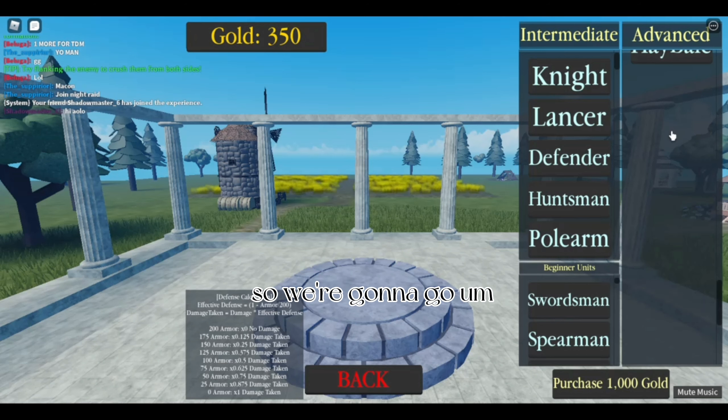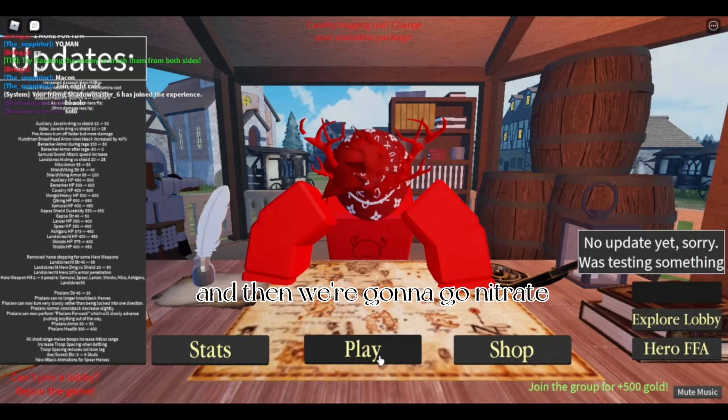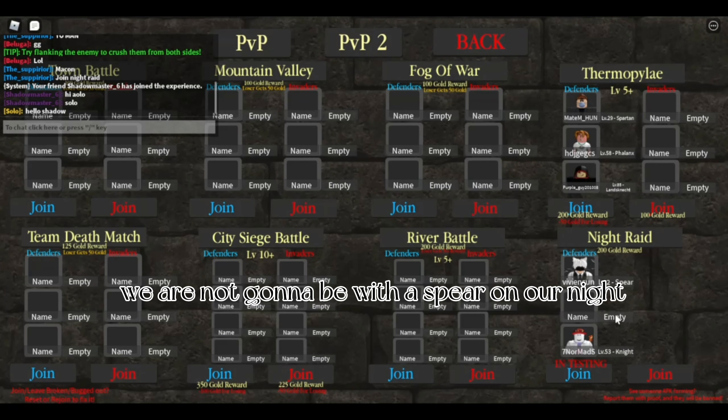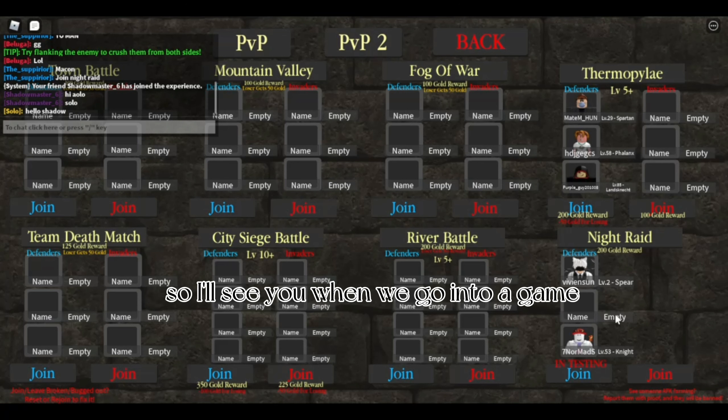So we're gonna be the Bulwark and then go into Knight Raid. We're not gonna be with a spear and a Knight — we're gonna go into a game with good units, so I'll see you when we get into a game.